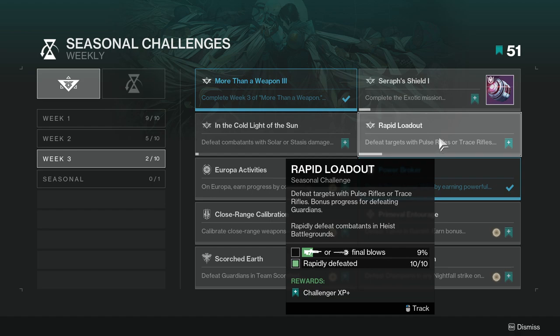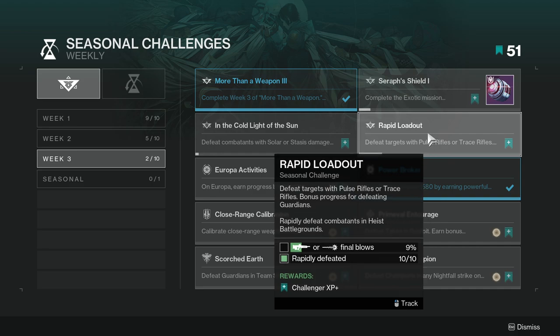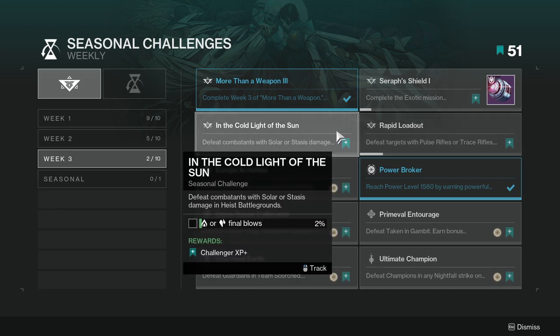Rapid Loadout: defeat targets with pulse rifles or trace rifles; bonus progress for defeating guardians. Rapidly defeat combatants in heist battlegrounds. If you complete the exotic mission you're going to have a pulse rifle you'll use a lot, so you might as well use the new pulse rifle and rapidly defeat enemies — I just completed that randomly, so it's not too hard.